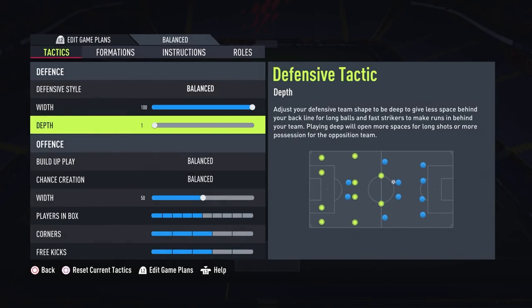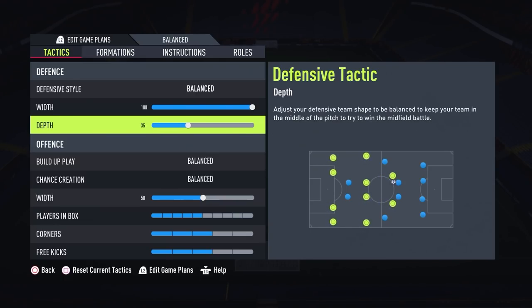For example, if you were having a hard time choosing between 3 and 4 bars in your defense, now you can go for the number 35 to find the perfect balance in between.